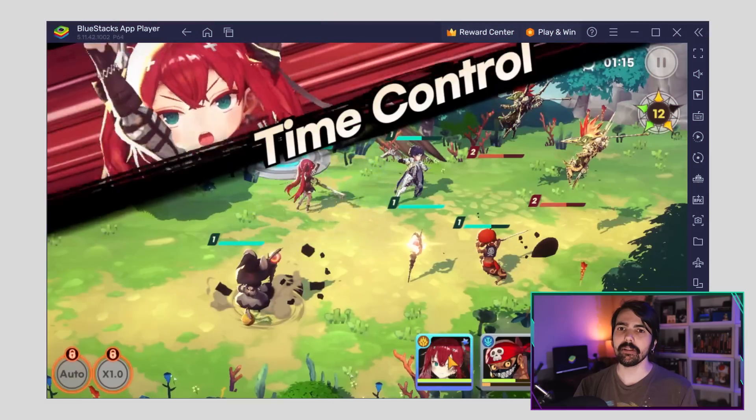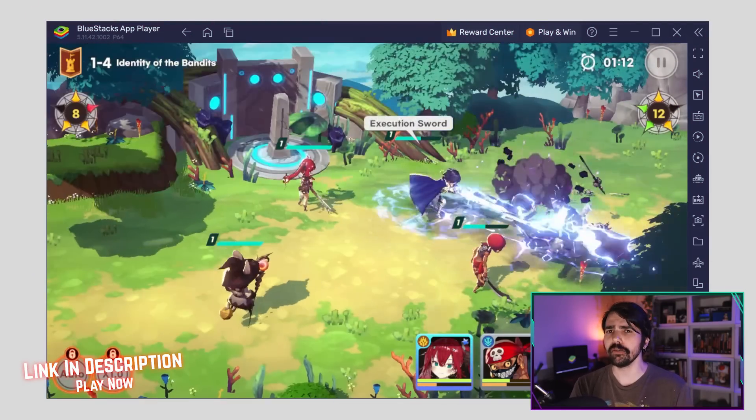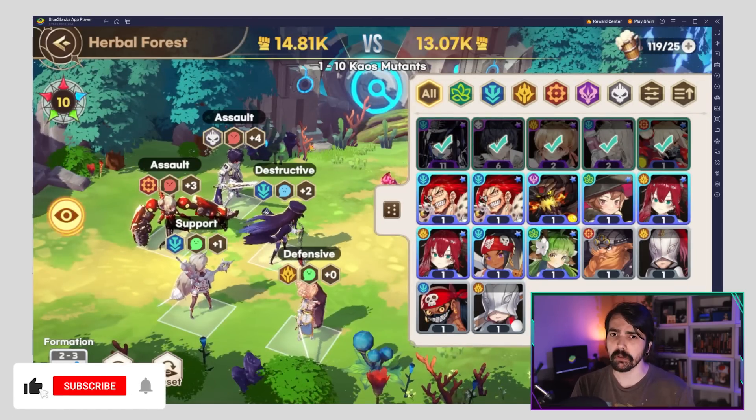The combat mechanics of Demon's Saga are very simple. The only control you have over your heroes is the ultimate ability usage timing. But the real challenge here is building the right team composition.